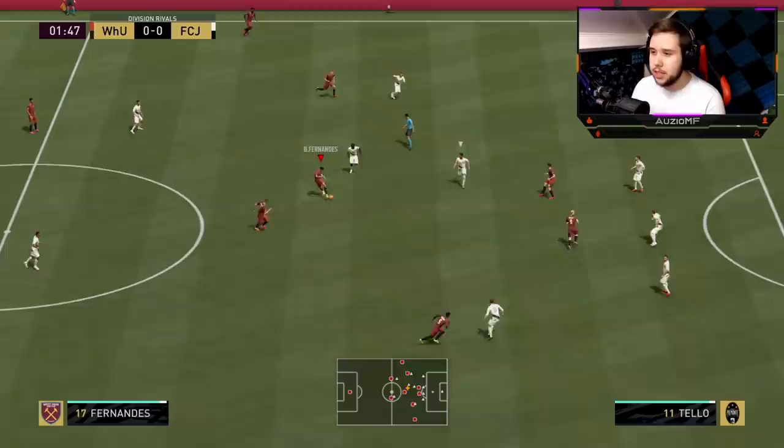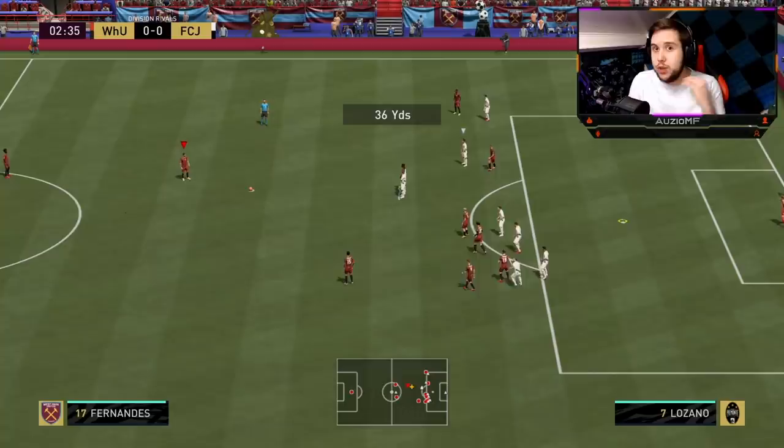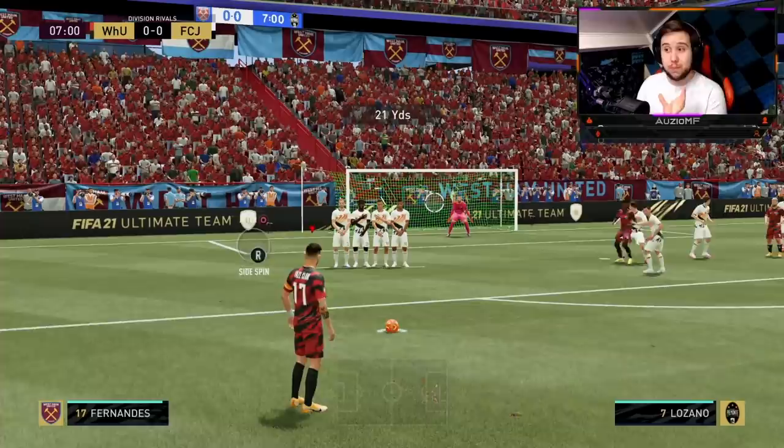The first thing we are going to try out is obviously how he feels on the ball. I'm expecting him to feel kind of similar to his Player of the Month card. Oh my God, he doesn't! Look how agile that is — you see the acceleration he gets off just a small touch. That is something you definitely do not get off that Player of the Month card.